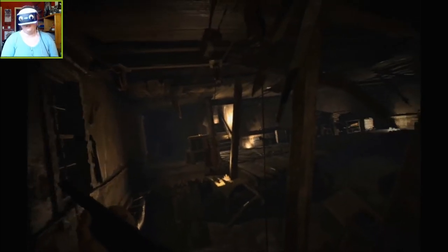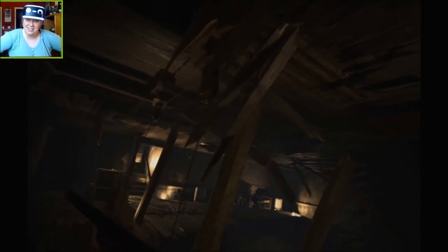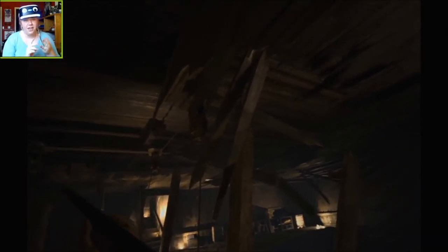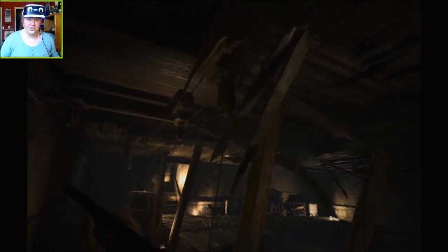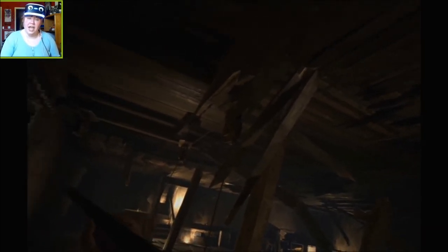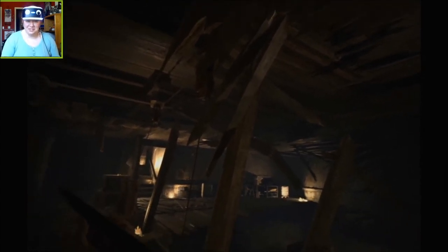I hope you guys are enjoying my playthrough of Resident Evil 7 Biohazard in VR. This episode was a little more slow-paced, but we are making significant progress. Now that we have a flamethrower, we're collecting antique coins to get a magnum, and I think Jack's dead. So now we're facing off with his wife, and we're on track to finding the cure so we can cure Zoe and Mia — assuming I can trust her and Mia's not too far gone. I'll see you guys in my next video. Farewell, friends.